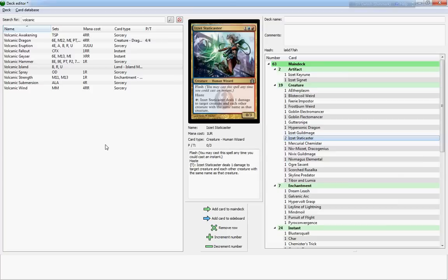What's really cool about Izzet Staticaster is its effect on token decks or weenie decks like Peacekeepers or goblin decks that run several copies of the same creature. It deals one damage to target creature and each other creature with the same name as that creature.